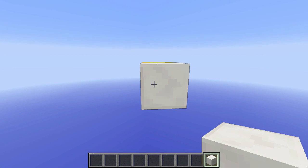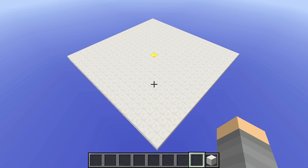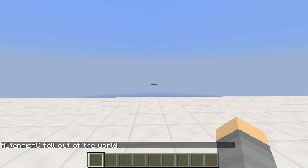To make a spawn platform it needs to be 10 blocks on each side. Now somebody coming into the game will always spawn on this area. Let's test it — okay, it works.